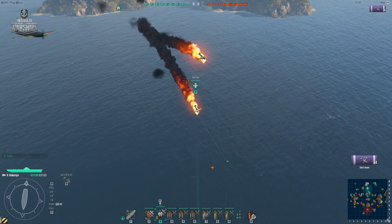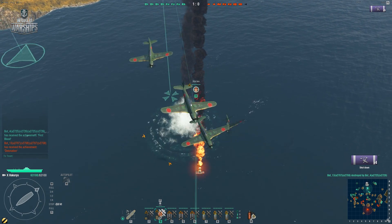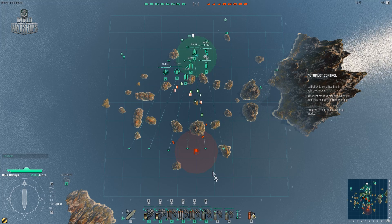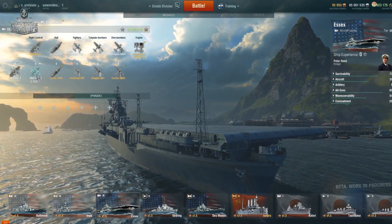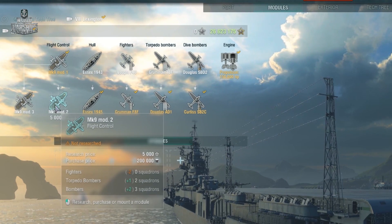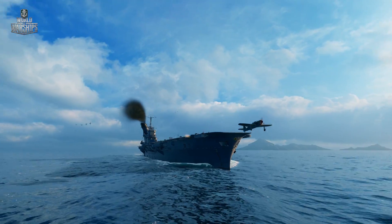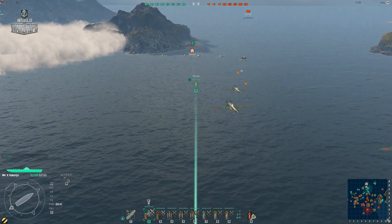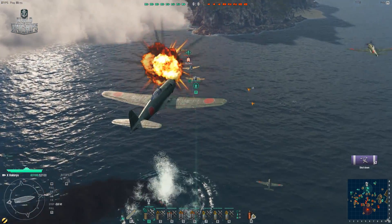Meanwhile, carrier-borne fighters can contest air superiority. Their firepower against other aircraft often exceeds that of ships' anti-aircraft guns. In addition, all squadrons can be used for reconnaissance. You can adjust the composition of the aviation on board your ship. By emphasizing one or another aircraft type, you can change the carrier's style of play and your role in the team.